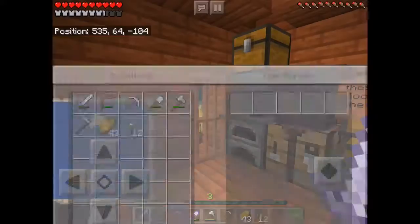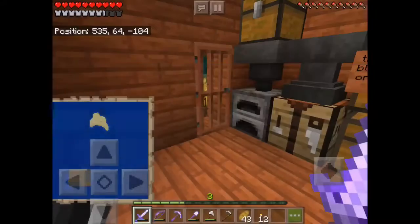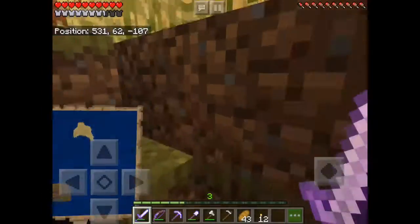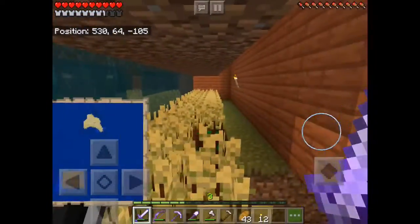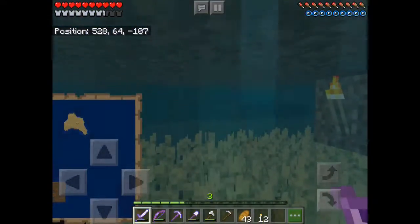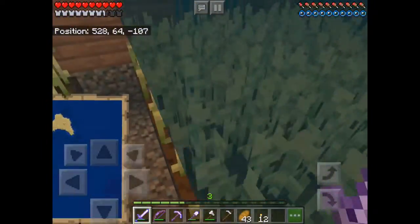Then we have my very organized chest, and we have an automatic furnace - you put everything in there and it goes in the furnace, then it comes down. So we have the farm, which as you can see is really big, and it's double-sided, just because why not.